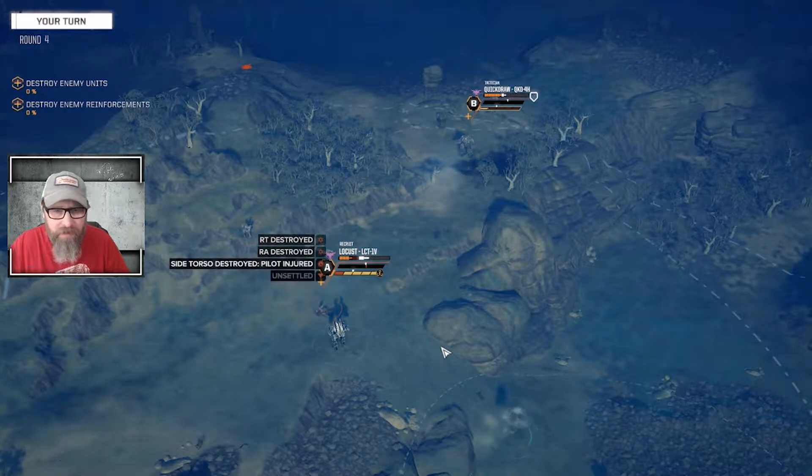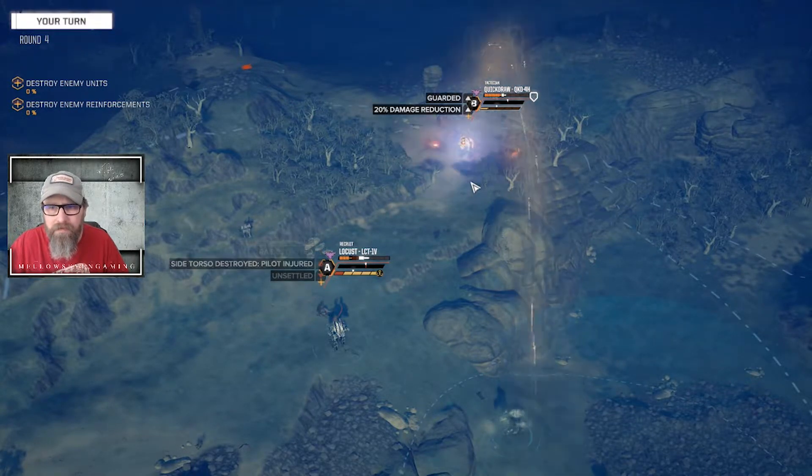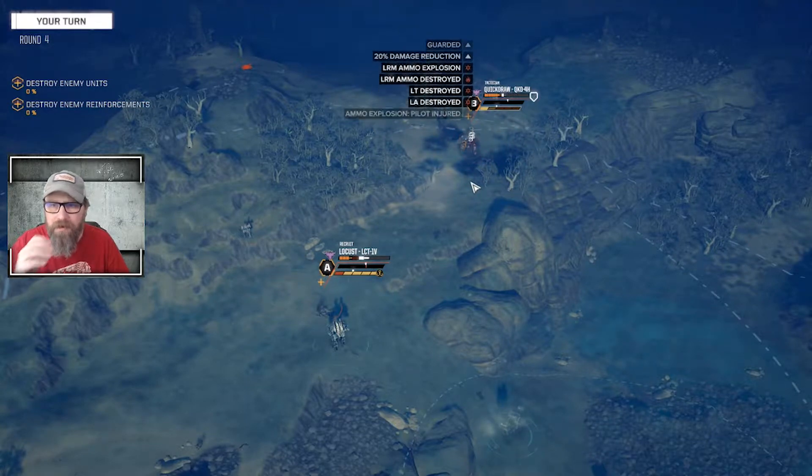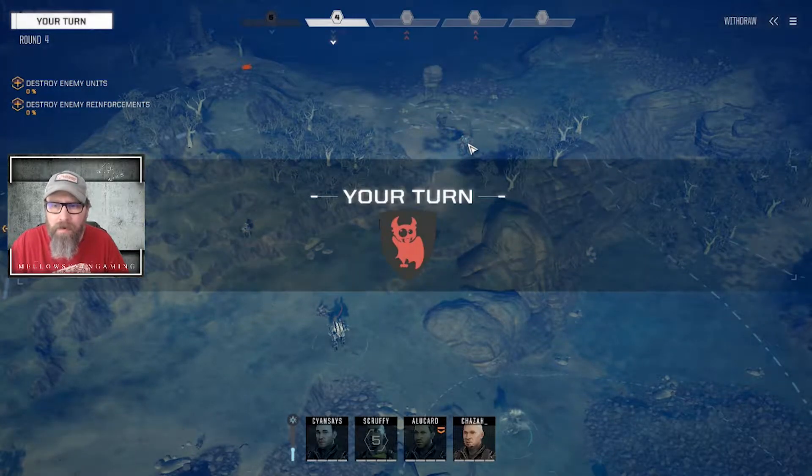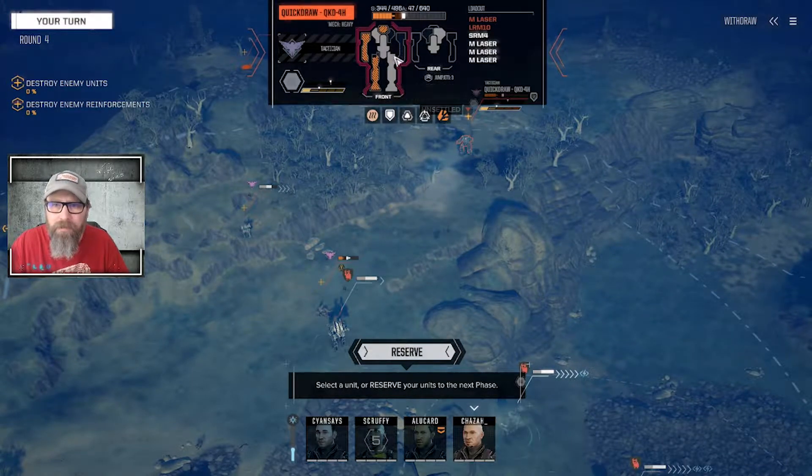Right torso, right arm — he's in trouble. Dump the Quick Draws. He had an LRM explosion. Wow, he has no ammo armor on him — paper thin. Look at that, we got a head shot.